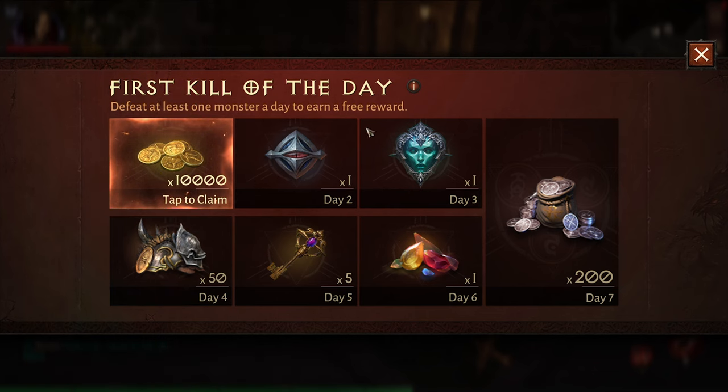Another thing that pops up when you start the Sanctum is the Kill of the Day. Every first kill of the day, you get a free reward, and that reward changes every seven rewards you exchange.